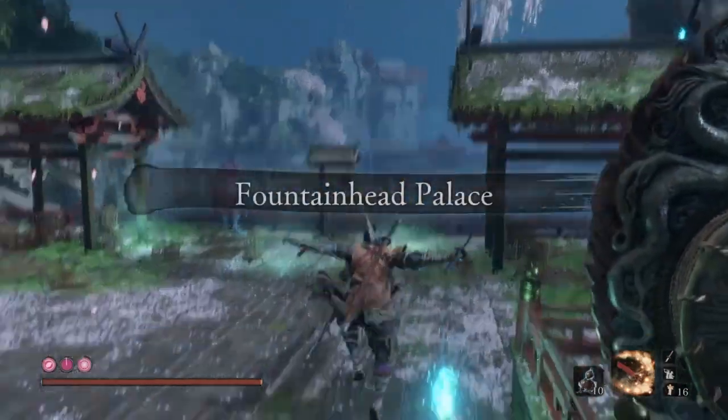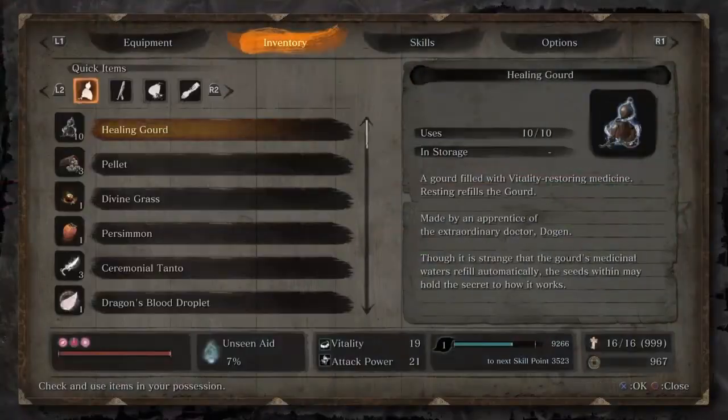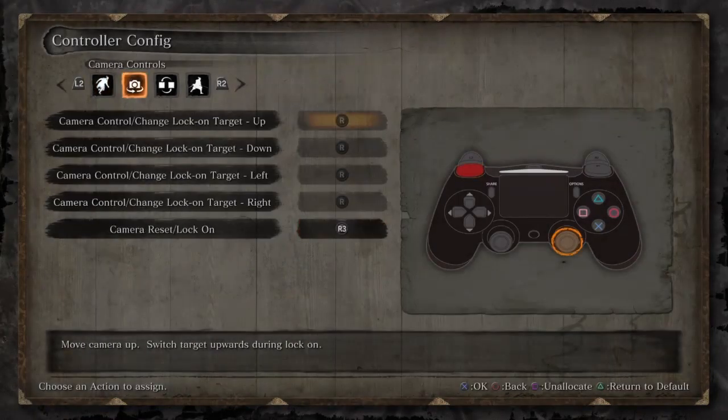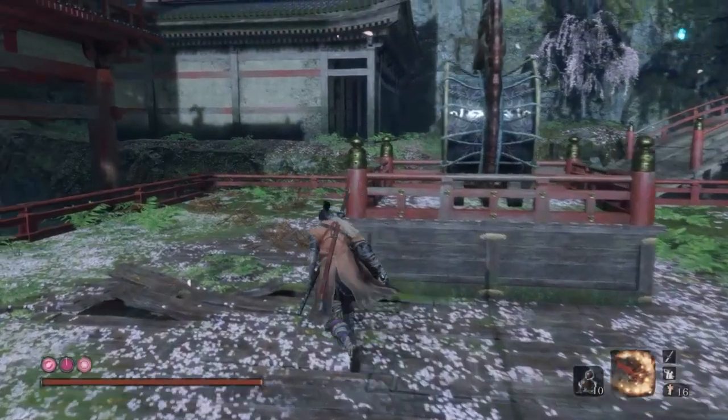After a couple of minutes I actually changed my configuration in my settings, just because it's so annoying to have to lock on to him and sprint. Changing it makes it a lot easier for any farm spot you do — it definitely helped me a lot, and anything to fight the carpal tunnel.